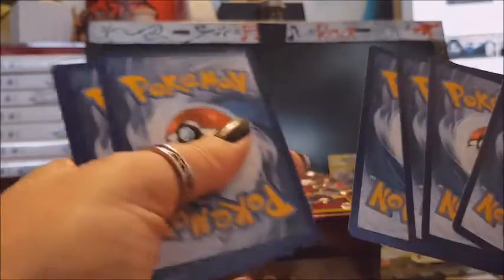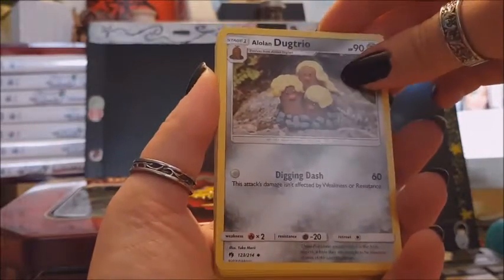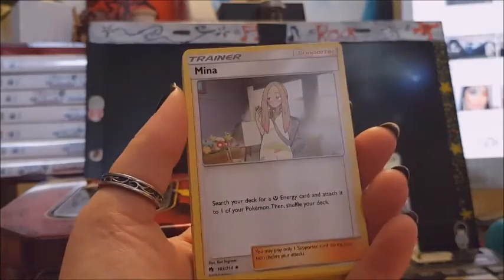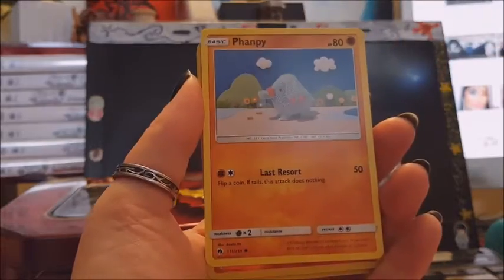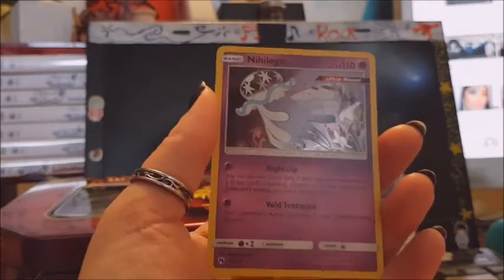Lost Thunder — code, and four cards. Of course energy, like always. Alolan Dugtrio with the blonde hair. Professor Elm's Lecture. Miltank. Cute Eevee. Rookidee. Durant. Marill. Phanty. Heatran. Nihilego. That's not too bad.